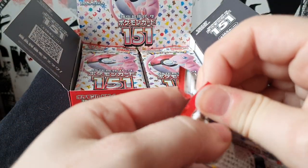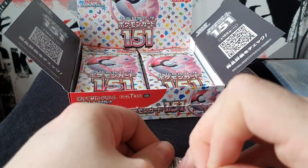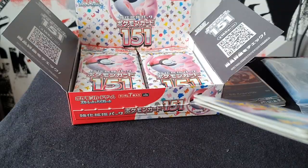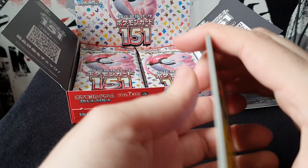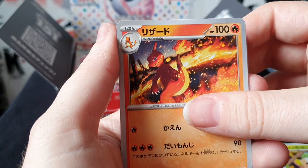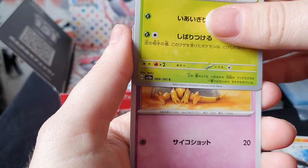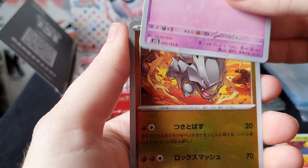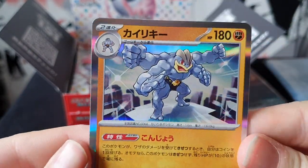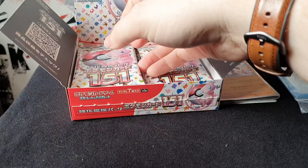Next one. I do hope I get a nice shiny soon - or holo should I say. I believe all these cards are loosely based on the original set so the art might be a bit similar. Victreebel, haven't seen him in a while. Ooh, Charmeleon - does that mean we're getting a Charizard? Dojo, Abra, Raihorn as the reverse, and Machamp as the holo. Pretty nice - I had a base set Machamp, don't know where it went.